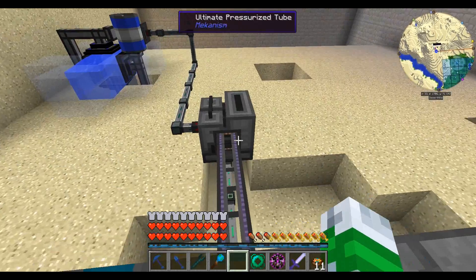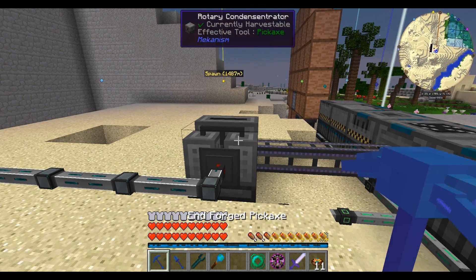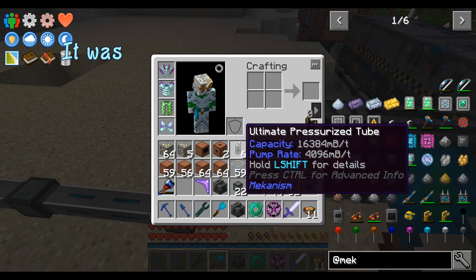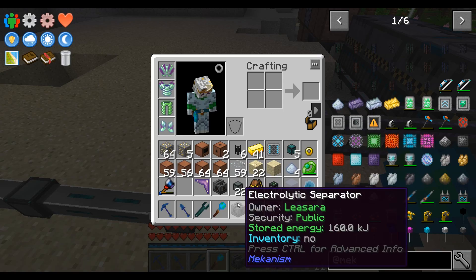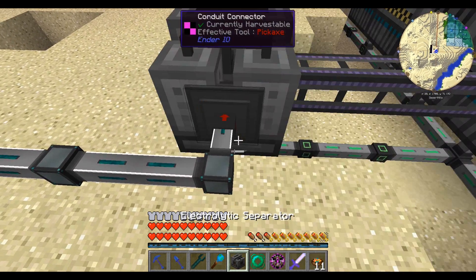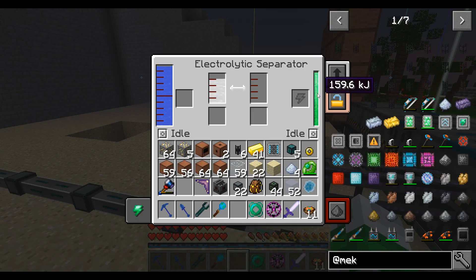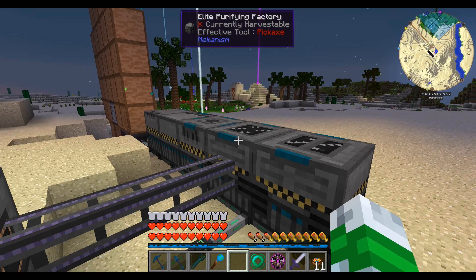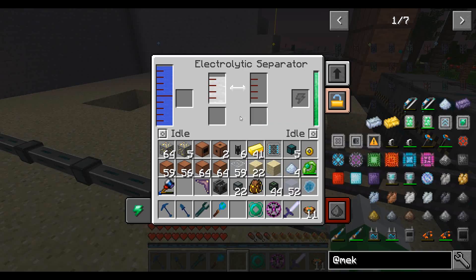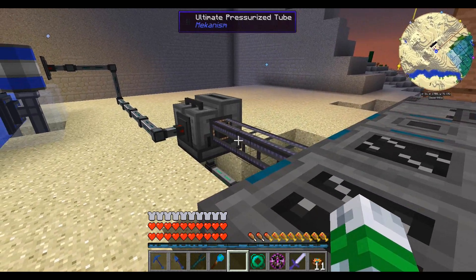It starts with purifying if you just want to get tripling. The purifying factory is going to need an electrolytic separator. I don't know why this isn't doing anything. I'll try breaking it. This is the one that's got power, so we'll try just setting it the way we want it to face. Okay, hydrogen's going up. That means the oxygen is getting pushed into here. Once that's full, it'll start filling up these things and then start filling up here, which is exactly what we want.